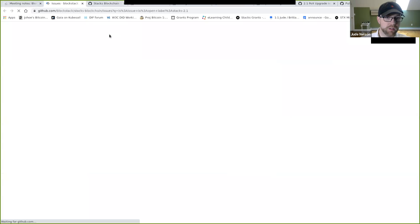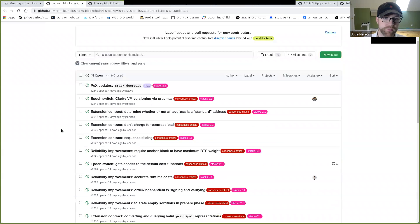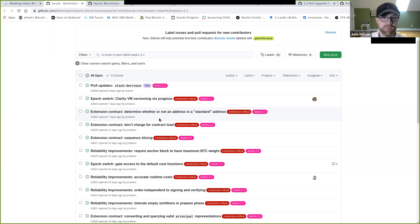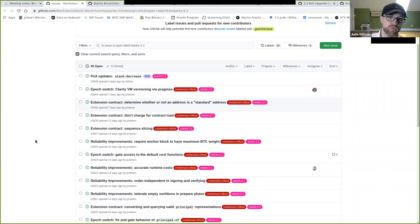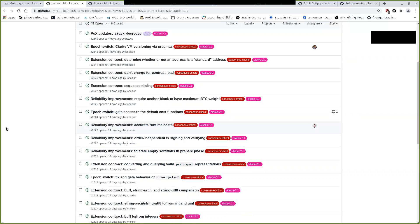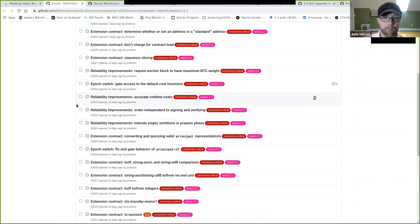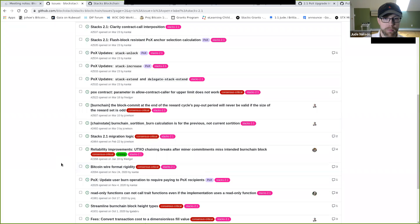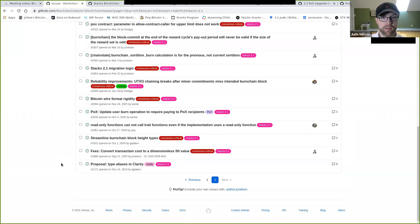I opened an issue last week to create an extension contract to determine whether an address is a standard address and possibly give you the version byte — this is part of what Friedrich reported. Any other changes in the 2.1 work streams? I'm working on 1805, which is part of the 2.1 work stream, and Aaron has version via pragmas. Reed, any progress on runtime costs? No, I haven't had much of a chance to look at that yet.